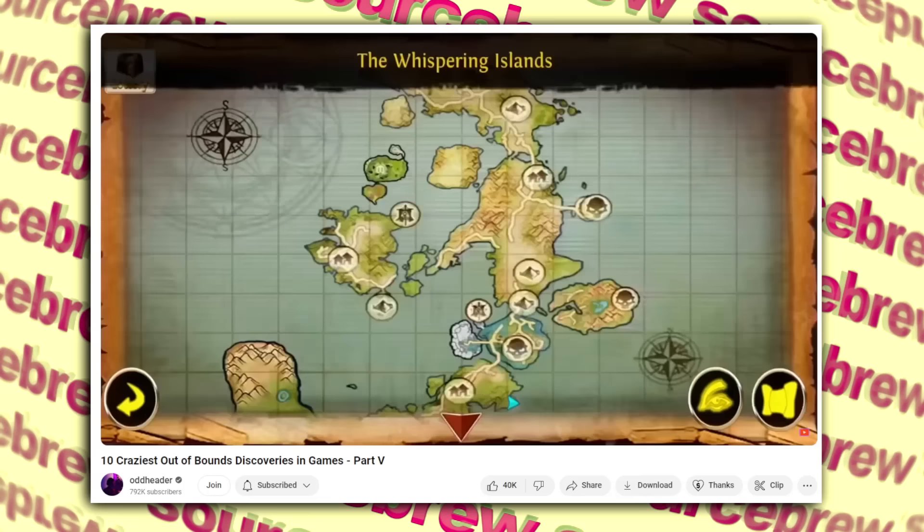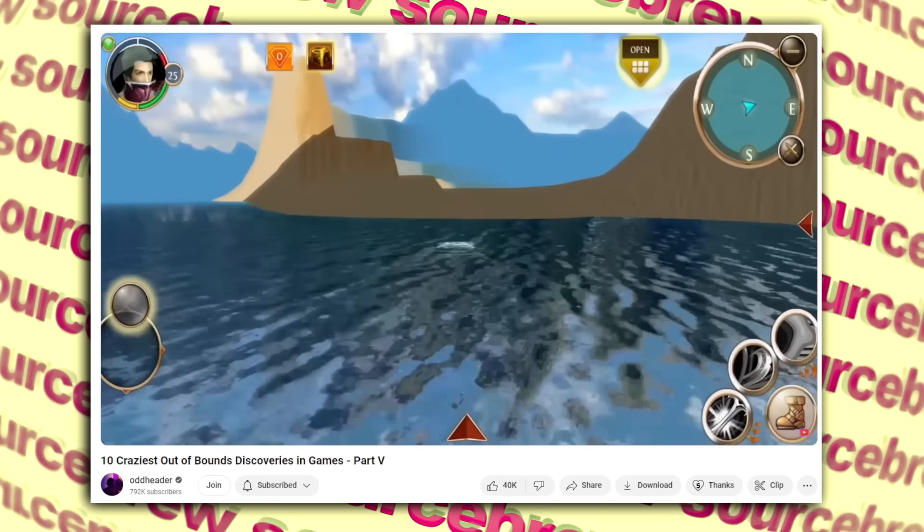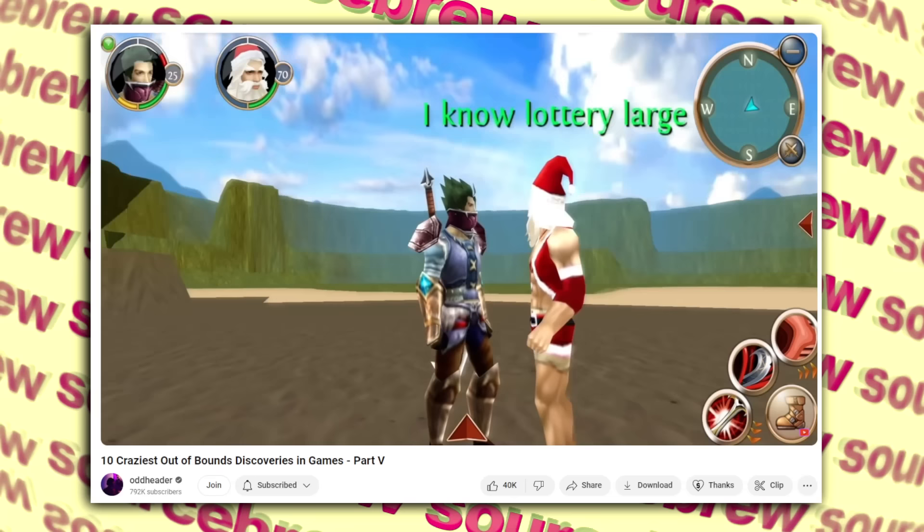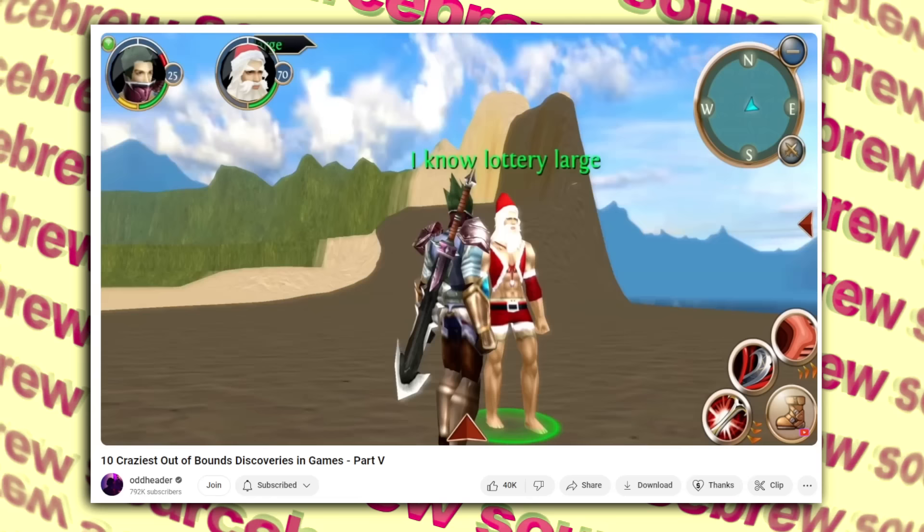I Know Lottery Large — Order and Chaos Online. In Order and Chaos Online, a fantasy MMORPG from the 2010s, there is a strange encounter outside the map in the Whispering Islands region. If you swim far out into the ocean you'll come across a random island, and on it you'll find Santa Claus — or someone dressed like him — a jacked Santa with text above his head reading 'I Know Lottery Large.' What this means, nobody knows — including apparently the devs.